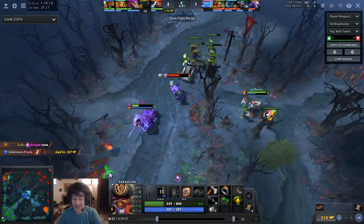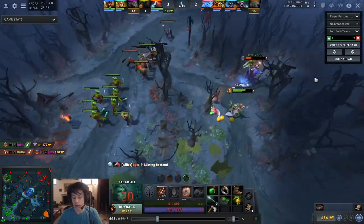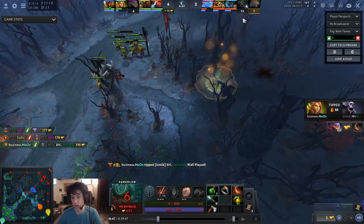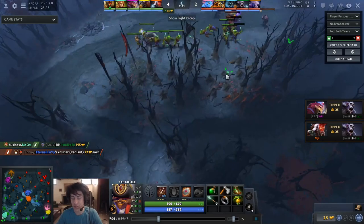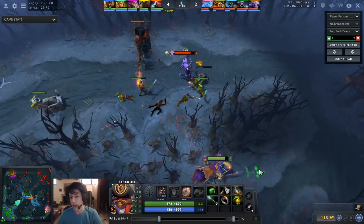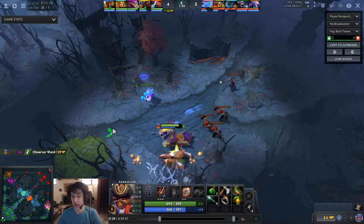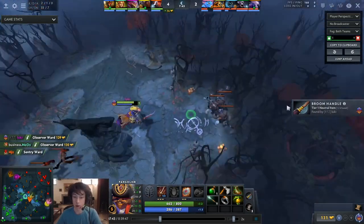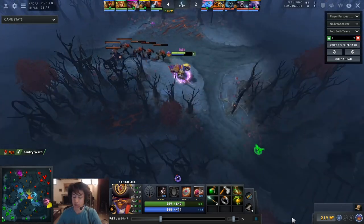Regardless of whether your teammates benefit much from the lifesteal, Vlad's helps a lot by making yourself tankier with the additional armor, and the lifesteal on Pango is also pretty nice. That's what led me to the Vlad's path. I've also removed Maelstrom from my core offlane build because as position three you just don't have the space on the map to farm. You're third priority for farm, so you should be taking more dangerous farm and making space for your teammates.